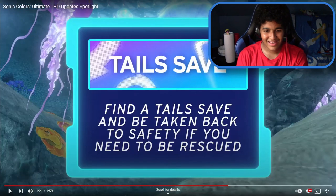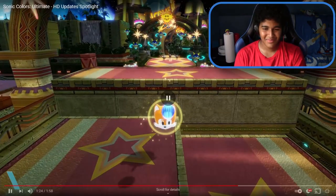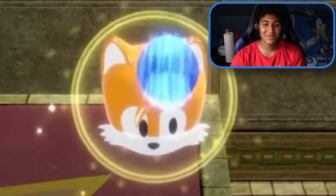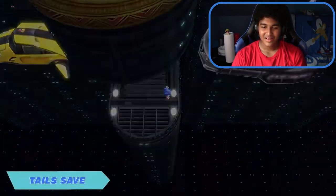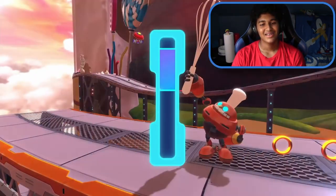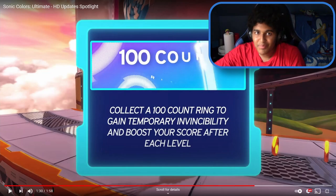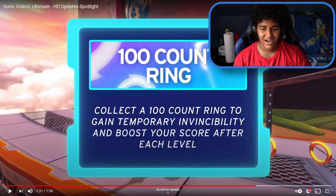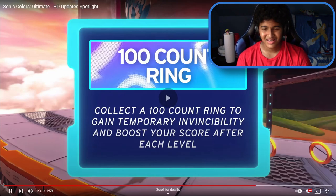That giant Tails head is the icon — is the power-up that giant Tails head? That's kind of funny, but it looks cool. I thought it would be like Lakitu in Mario Kart where he actually picks you up and brings you back. Next thing is a 100-count ring — collect a 100-count ring to gain temporary invincibility and boost your score after each level, like the boost from Sonic Riders.